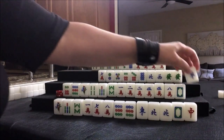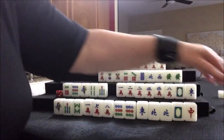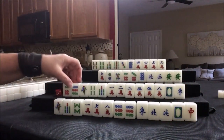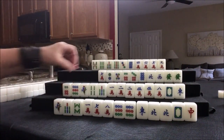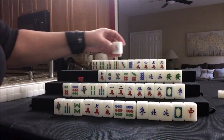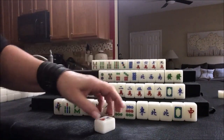East — that's a keeper. We need single honors, so we're going to discard eight bam. We have three discards and we need a three dot. Drawing here — south. That's going to help us get to a half flush if we can pair up. Let's discard seven crack.